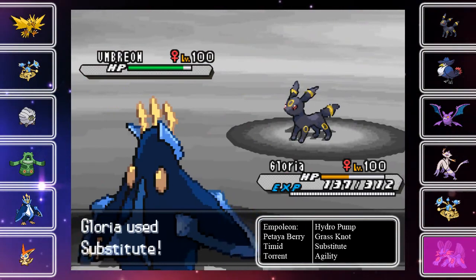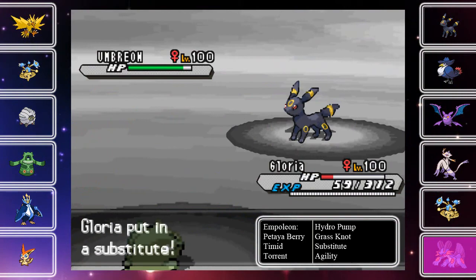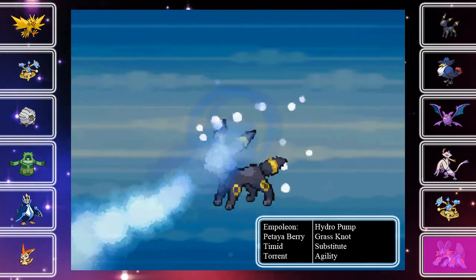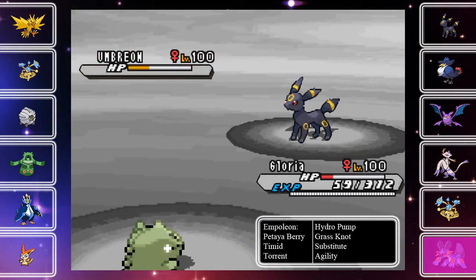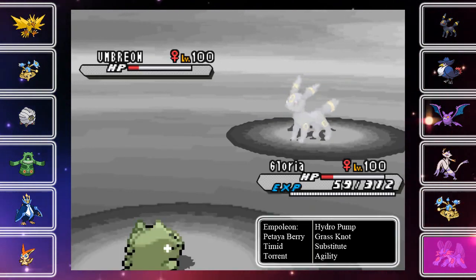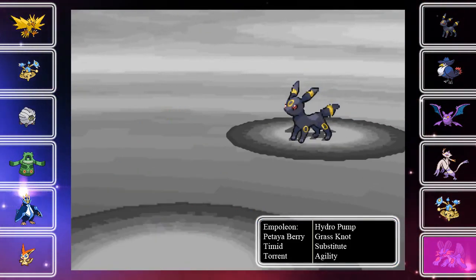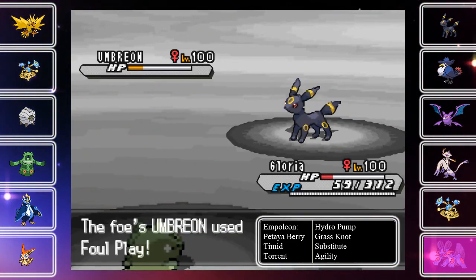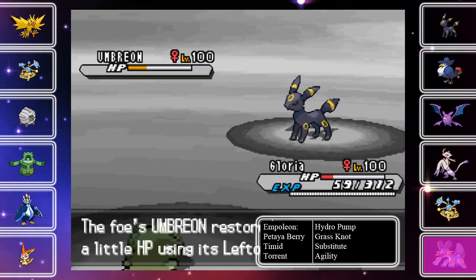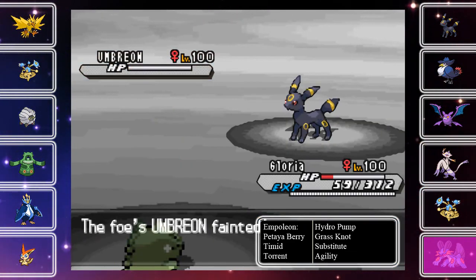I've done some calcs before — before I even tried using this set — to see if it was viable. I want to show you all exactly how much a Torrent Petaya Berry Hydro Pump does to an Umbreon, especially defensive. Yeah — down to the red. That's in a range where a Petaya-boosted Grass Knot should be able to take it out. So I'm going to go for the Agility, kind of predicting the Protect. However, he goes for Foul Play, which is not very effective at all thanks to my Steel typing and the fact that I'm not offensive. I'm going to go for another Hydro Pump, knock out his Umbreon, and that is the end of the special wall.